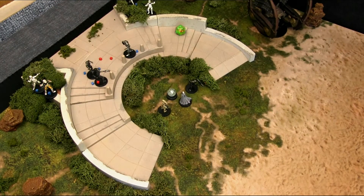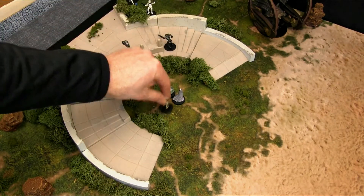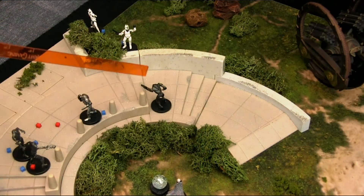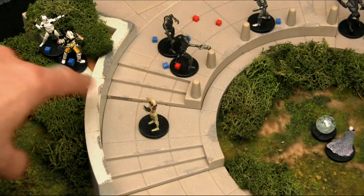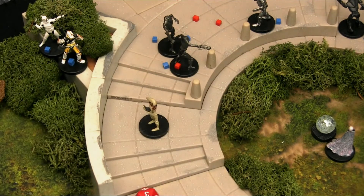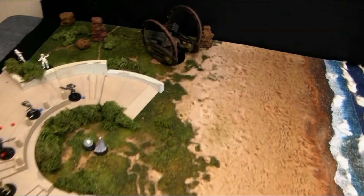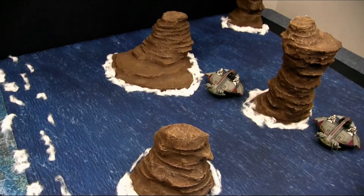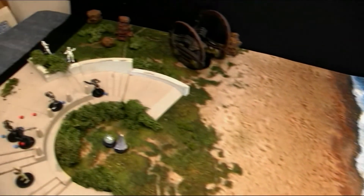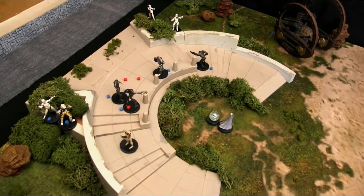Remaining three activations go to the Separatists. We'll keep Sly Moore in the middle and send the two other battle droids to their sides. Super battle droid commander takes a shot on the Sergeant, needs a 10: an 8, it misses. Security battle droid attacks the clone trooper commander, needs an 11: a 3, miss. That brings us to the end of round 1 — one hailfire droid is left, an ISP speeder has taken damage, Commander Cody has been taken out, and a couple of super battle droids are damaged. Things are looking good for the Separatists on land.